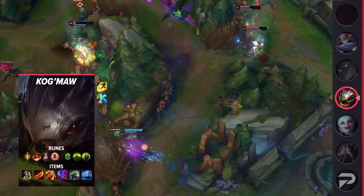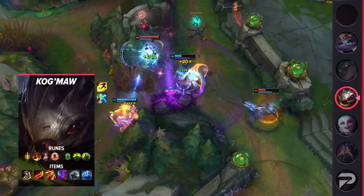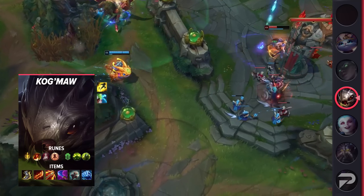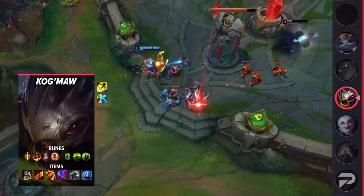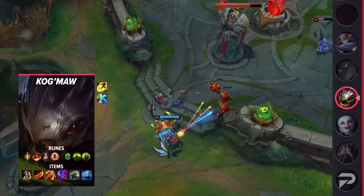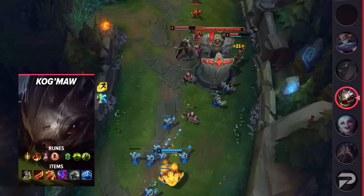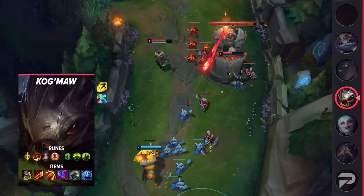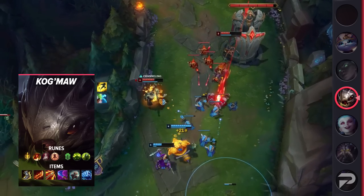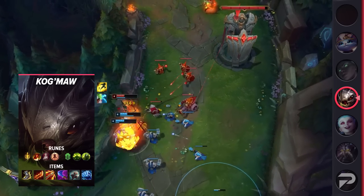Diving into his itemization, you're going to be taking Flash and your choice of Heal or Ghost as your summoner spells. Take Heal if you need some help in laning phase; otherwise, make sure you take Ghost. Your runes will consist of Lethal Tempo, Triumph, Legend: Bloodline, Last Stand, Conditioning, and Overgrowth. These runes will help you scale into the tank-shredding beast that you are, while also giving you some support on your tankier side. As for your items, make sure you build Berserker's Greaves, Rageblade, Ruinaan's Hurricane, Wit's End, Titanic Hydra, and Iceborne Gauntlet. The order of these items is fairly important, as Kog'Maw doesn't really need a mythic for a majority of the game. Make sure you pick up the boots and Rageblade as soon as possible.